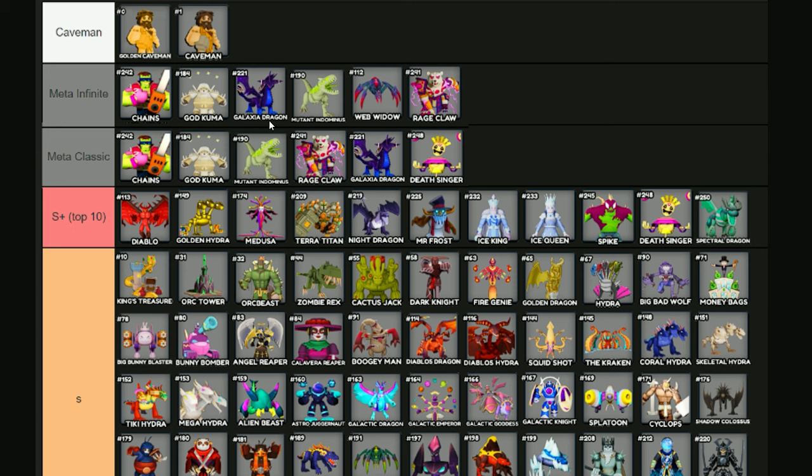You want Web Widow in infinite mode because those enemies are going to get really tanky, and Web Widow is going to be able to stun all of them. If you don't have God Kuma, you can swap it out with Mr. Frost — that's a really good tower. God Kumas are kind of hard to find nowadays, so just keep that in mind.